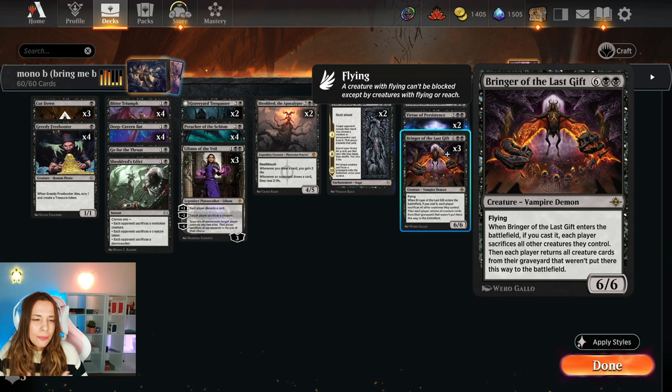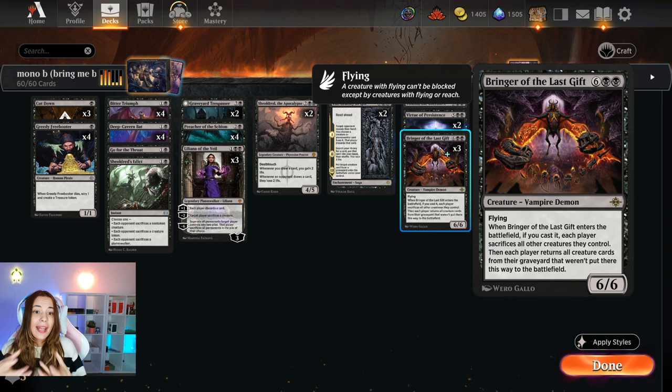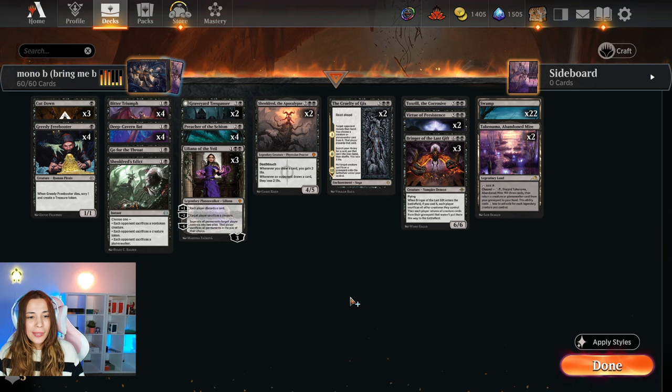We are playing three Bringer of the Last Gift. It is 8 mana — it is a dream. Whenever it enters the battlefield, if you cast it, each player sacrifices all other creatures, so it's like a board wipe, only this stays. But then everyone brings all the creatures from the graveyard that were not put there this way — so not destroyed by the Bringer — back into the battlefield. That can be really fun, especially when you have enter-the-battlefield abilities like the Deep Cavern Bat, Trespasser, or Sheely — they have to lose life on the upkeep. We are playing 22 Swamps and two Tekanumas — another way to discard cards and get things into your hand.